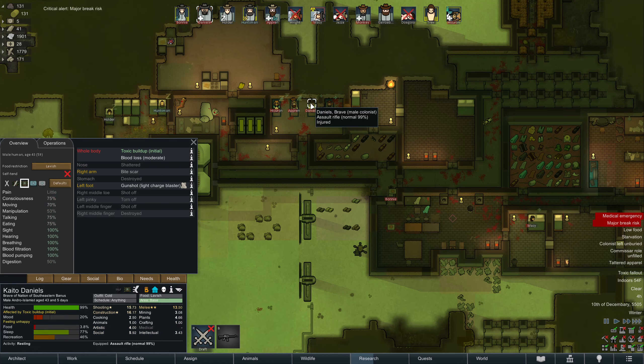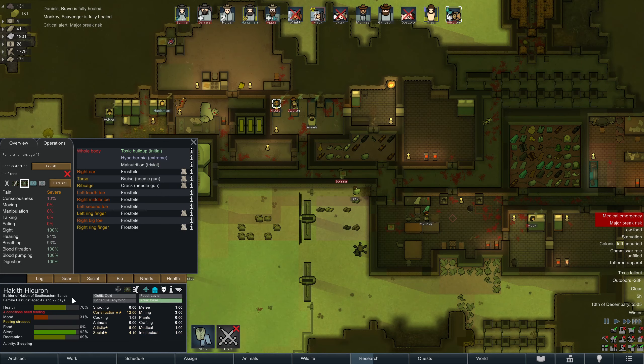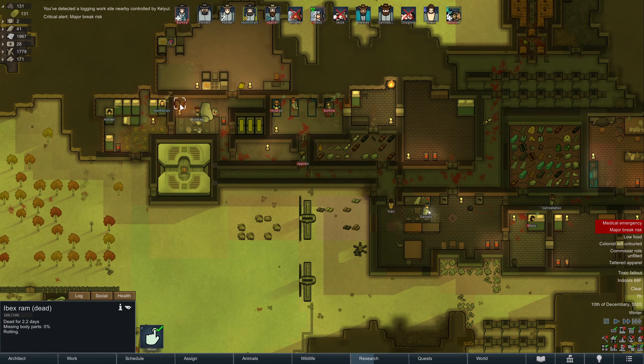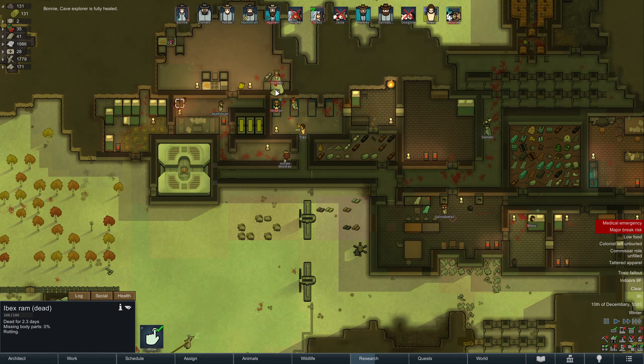Bonnie, you're going to have to tend to Macy again. Wright died — that was like our cook, that was our cook. Malnutrition — oh yeah, everybody's starving to death too. Let's make sure Daniels doesn't die from malnutrition — feed him, he's almost out of food. This is definitely not good. Macy's in the green now so she's fine. We unfortunately left this dead ram go a little too long, so we're not going to be able to get any meat — and we're critically short on meat.